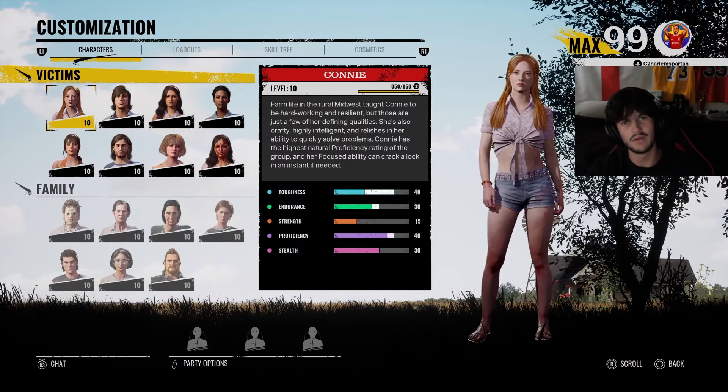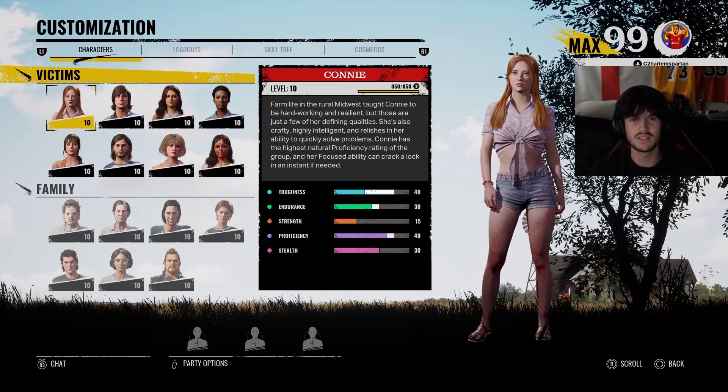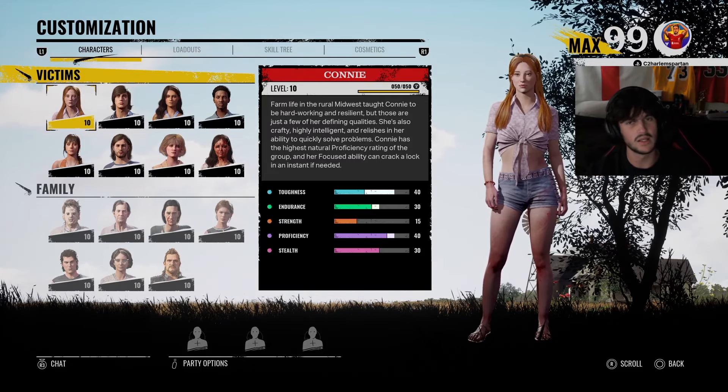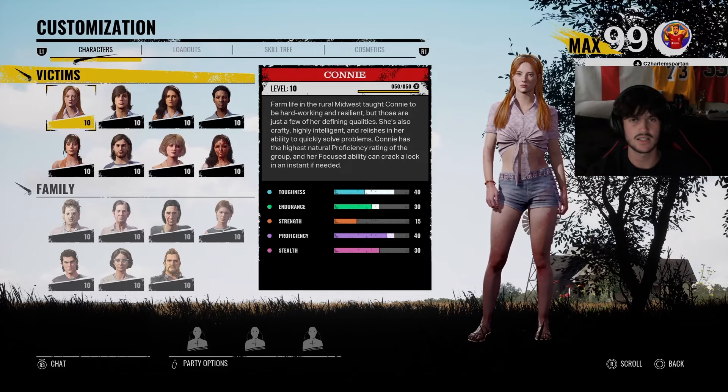What's going on, your dogs? Today we're going to be doing ChatGPT decides my victim build. Now before we say anything else, this is completely stolen from the man Nick Nasty, so shout out to him.